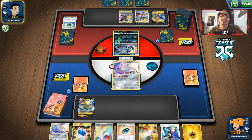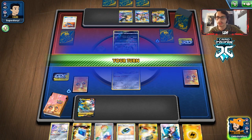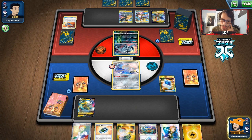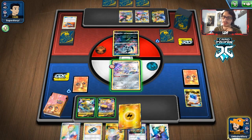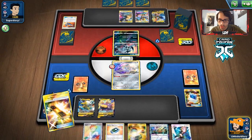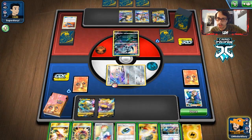We'll see if they get that turn 2 Full Blitz off. They only get one energy down — that's really good. There's the Thunder Mountain — you love to see it. Let's Poké Communication to make sure Mew is actually in the deck — it is. We'll get Pincurchin. Stellar Wish — there's a Scoop Up Net and an Ordinary Rod, we'll take the Scoop Up Net. We do have Volkner here. We could get Marnied. We'll take the Giant Bomb and the energy. We can switch into Pincurchin and put a Giant Bomb on it now.